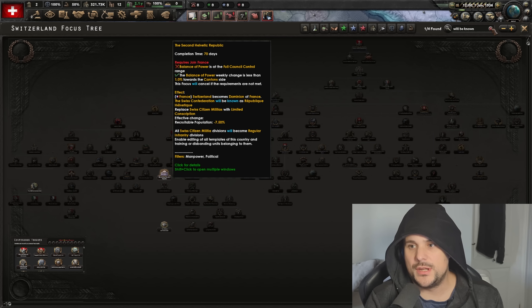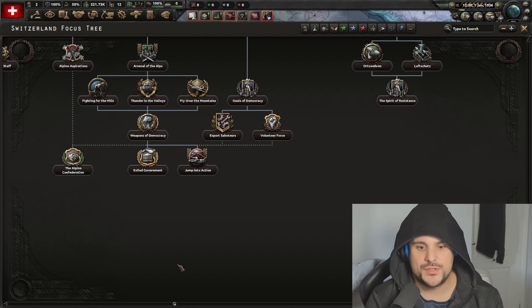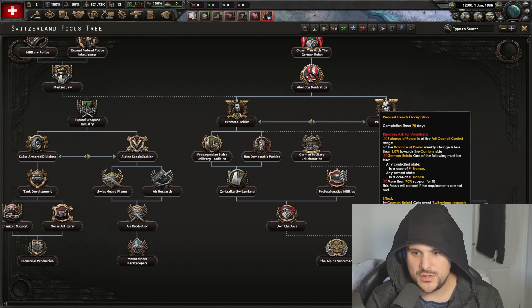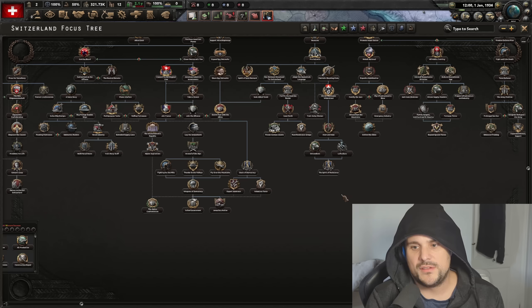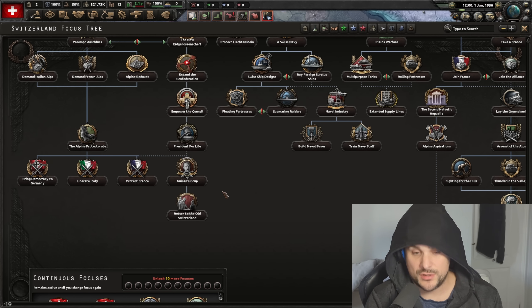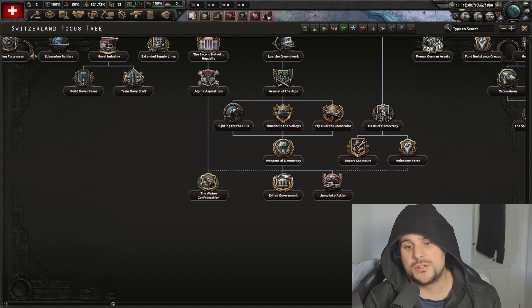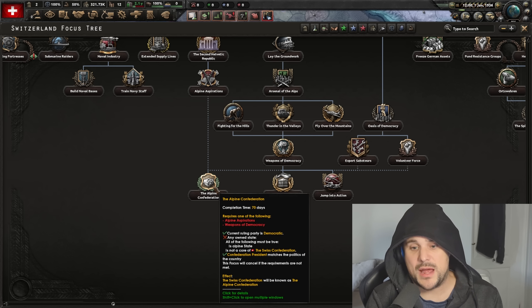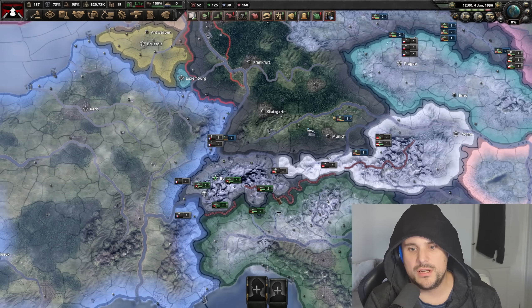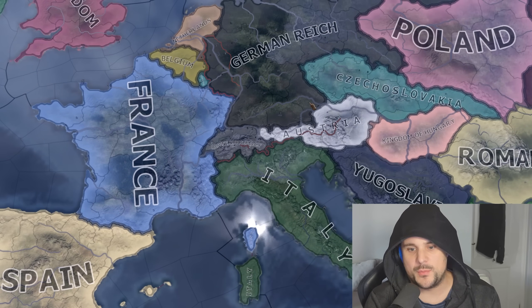The Alpine Confederation is the path you need to go down for Switzerland. I believe you can do it on the far left of the focus tree, but you can also do it on the far right of the focus tree as well. The far left is probably the spicy path, because you conquer loads of lands in Northern Italy where all the factories are. You get chunks of France as well, and you expand your borders territorially. Or if you go down the fascist path on the right, you get a really scary colored fascist Switzerland — the Alpine supremacy.